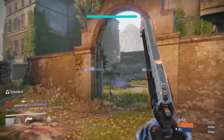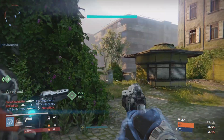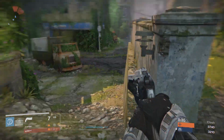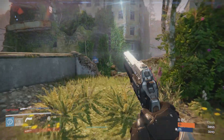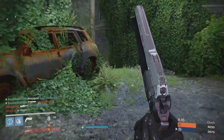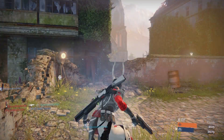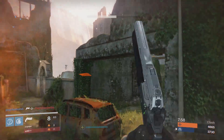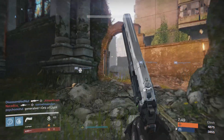One thing I dislike is losing the flexibility to switch between a shotgun or sniper depending on the map. On Widow's Court, for example, I'd prefer to snipe the straightaways, but I basically have to run shotgun since I don't have a close-range option. It's a paradox — the gun is intended for long range but works better at short range, leaving you stuck in between. The fall-off damage at even medium range, 93 on headshots, is just too much.